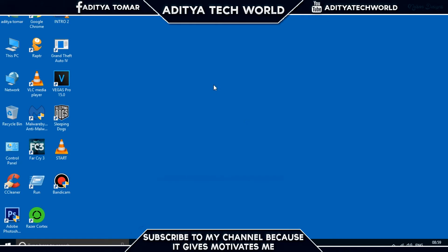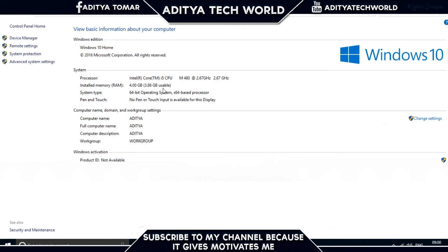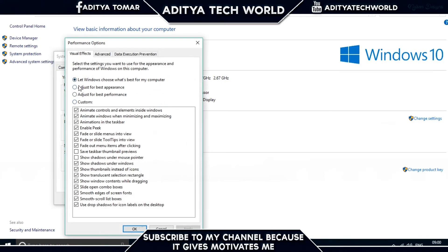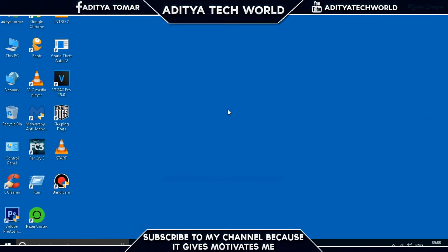Step 9: Go to System settings. Click Advanced System Options, go to the Advanced tab, and under Performance click Settings. Change the setting from 'Let Windows choose what's best' to 'Adjust for best performance', then click Apply and OK.